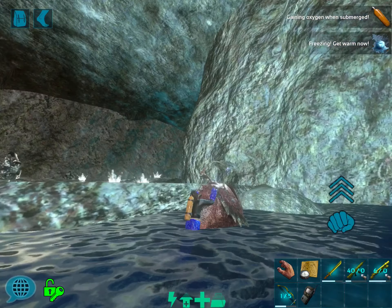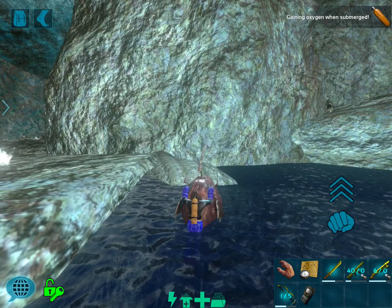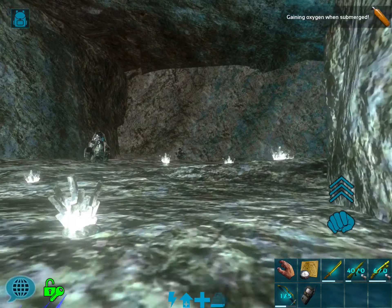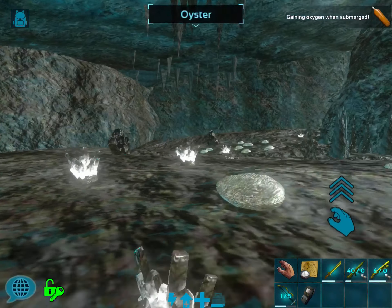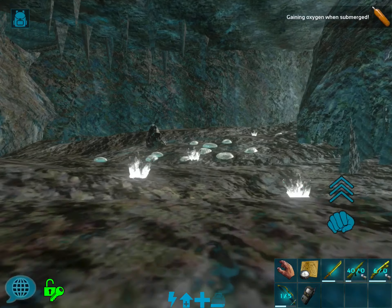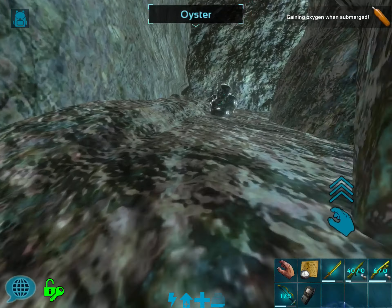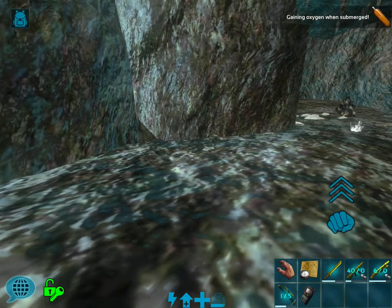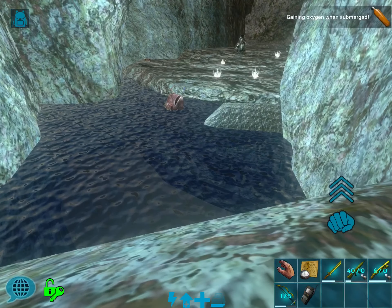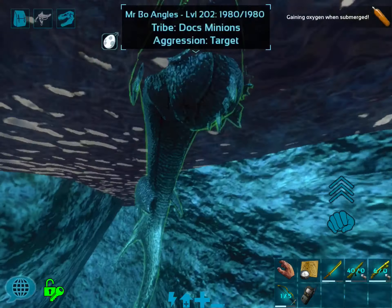Okay, so this is number 11 on your map. It's more of a medium-sized cave. See how it circles around — decent resources. And then you've got the little ledge over here that overlooks the water, or you've got this spot right here that's kind of private from the water. Let's jump back on Mr. Bo Angles.